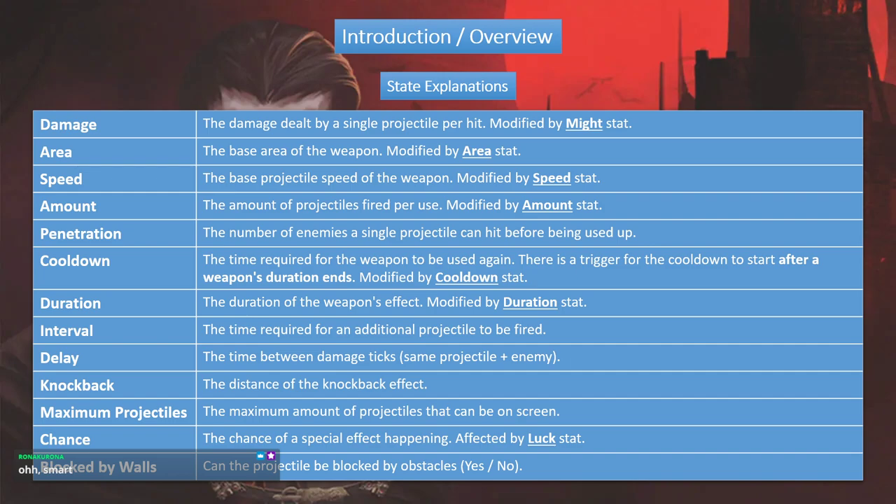One type of penetration you'll also see is AOE — area of effect — which means it will penetrate every single enemy within that area. Then you have cooldown reduction. The important thing to note is that the cooldown trigger happens after the weapon's duration ends, not from the start. So things like Bible that have high durations — the cooldown starts when the duration is over.